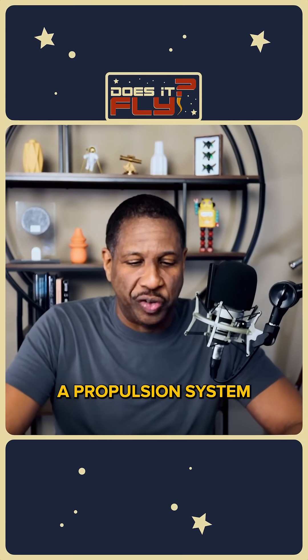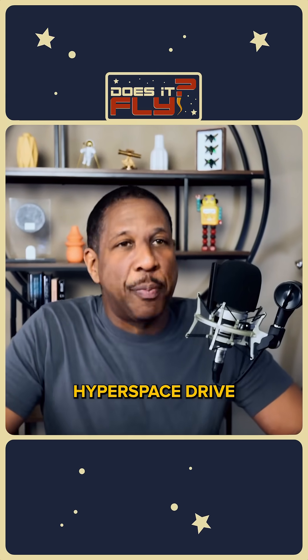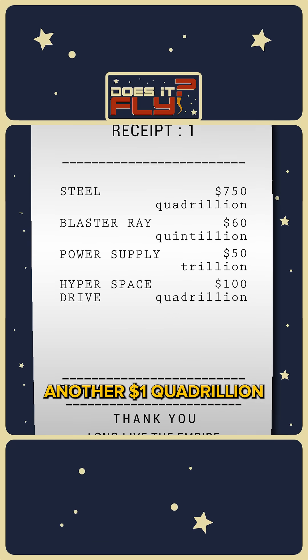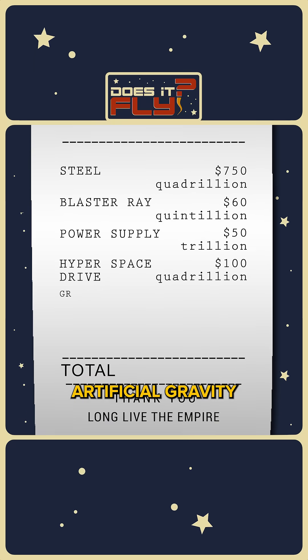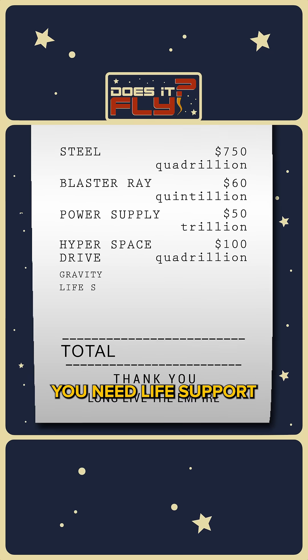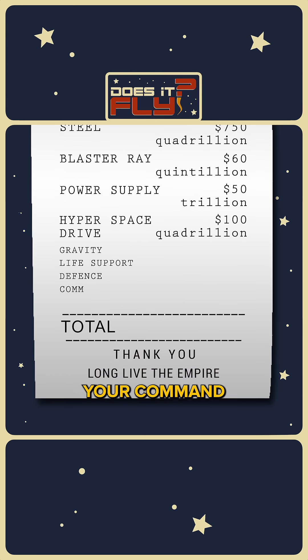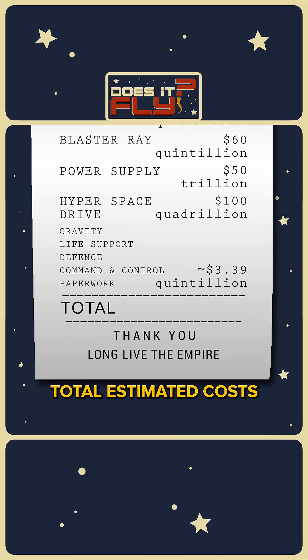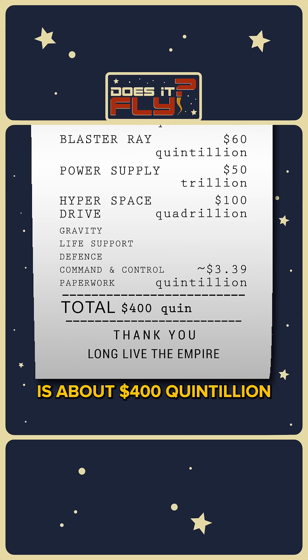Then you need a propulsion system — hyperspace drive — another $100 quadrillion. You need to create artificial gravity, life support, defense systems, command and control, and space docking. Total estimated cost is about $400 quintillion.